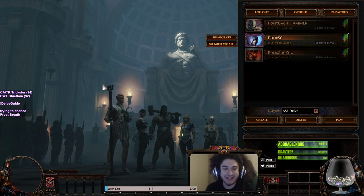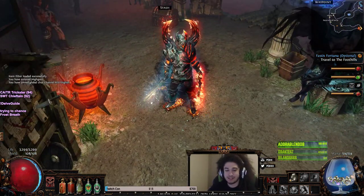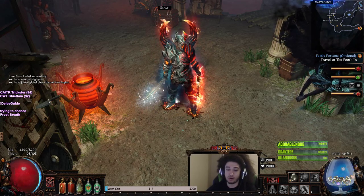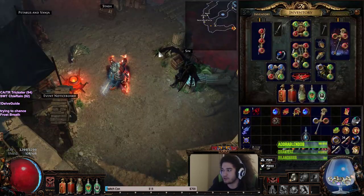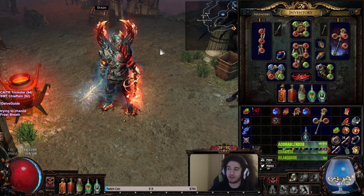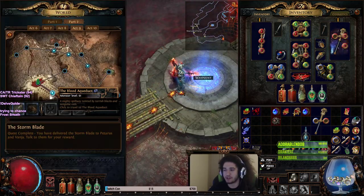Hello and welcome everybody, it's Pox again. Today I wanted to update you guys with the glacial hammer build, but before I start I want to let you know I will be discontinuing this version of the glacial hammer. I'm going to attempt to find a Hegemony's Era to create the new and improved glacial hammer. This was the dual wield champion, and I want to first show you the clearing potential of how the build feels.